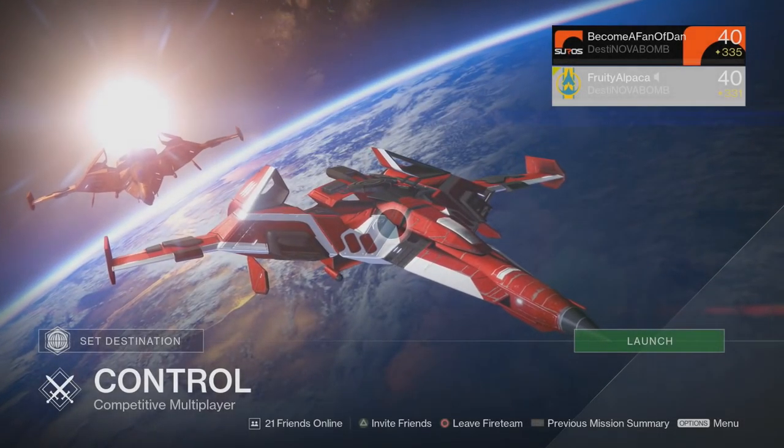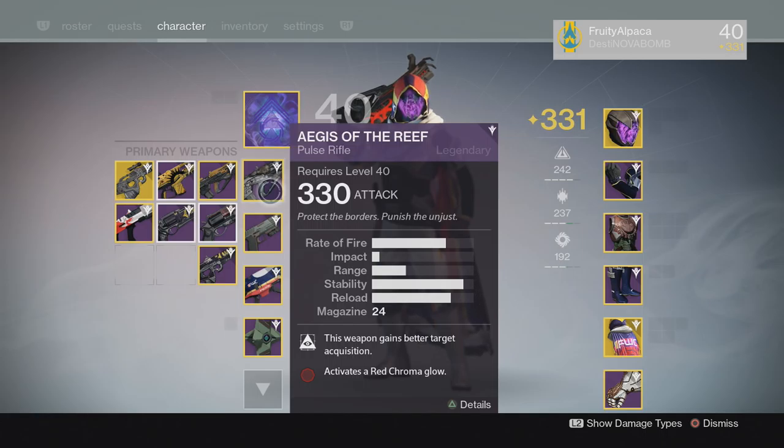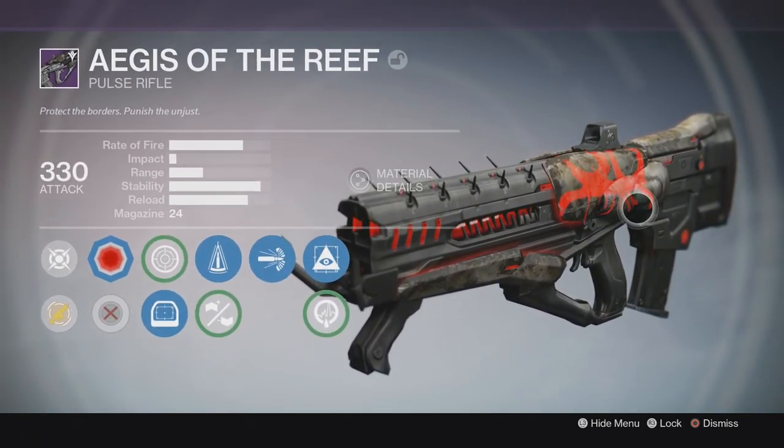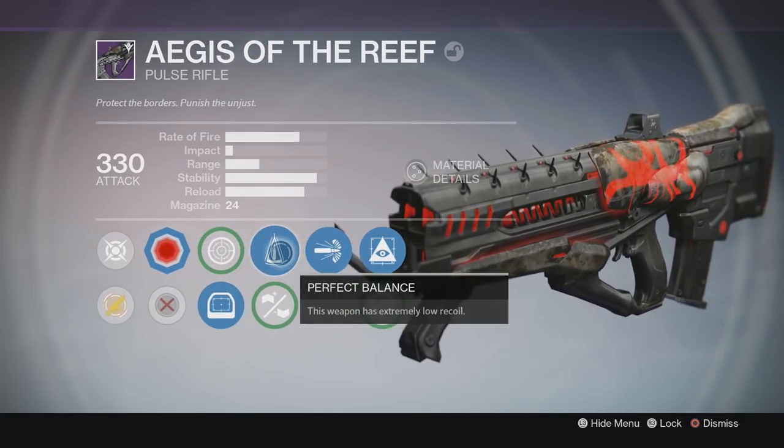Hello Oregon Guardians, welcome back to another episode of One Man Reviews. Today's weapon of choice is the Aegis of the Reef Legendary Pulse Rifle. Check this thing out, look at that design. I love these new weapons with the chromas, I just think they look beautiful. So let's take a look at these perks.